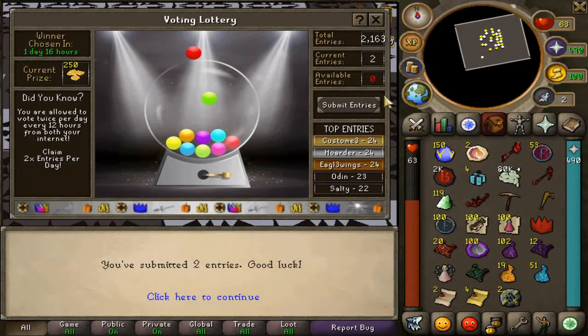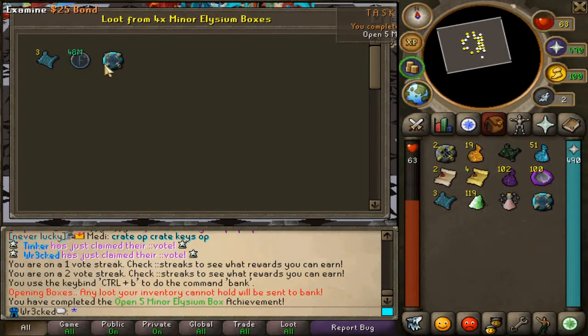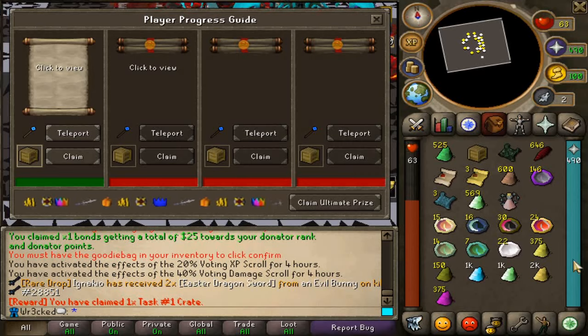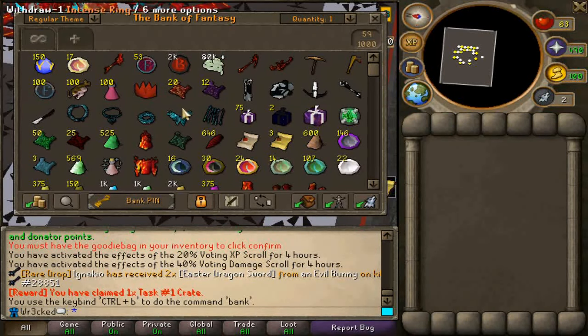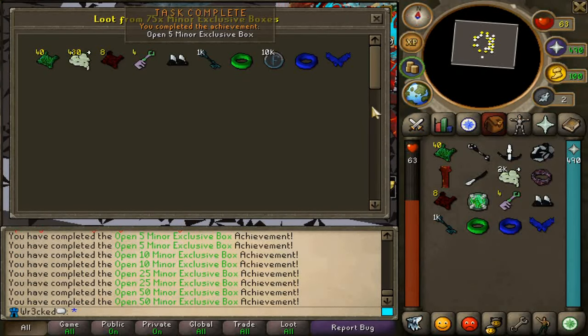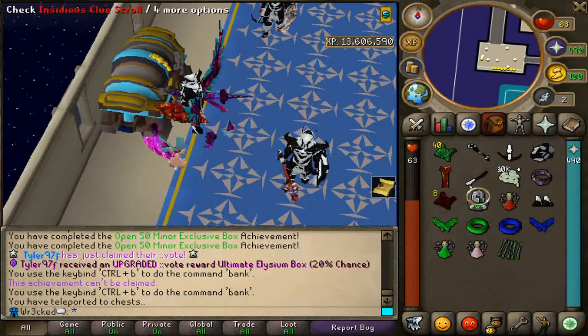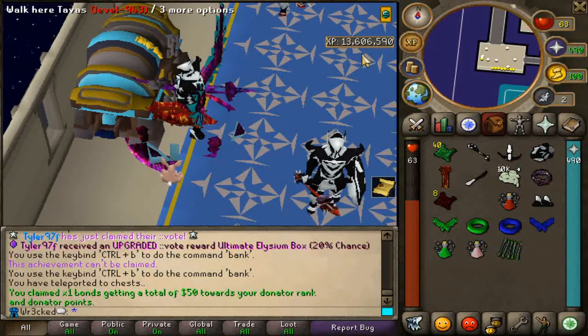Evolution points are used for most level unlocks and upgrades — specifically the level unlocks, since they have 200k level unlock here on this server. Definitely something to do while you're AFK. I got 20 bucks for voting — are you kidding me! Also damage rolls and XP. We have two available entries — let's go. 25 bonds, this is actually a super fun start. We got a lot of evolution essence right there.